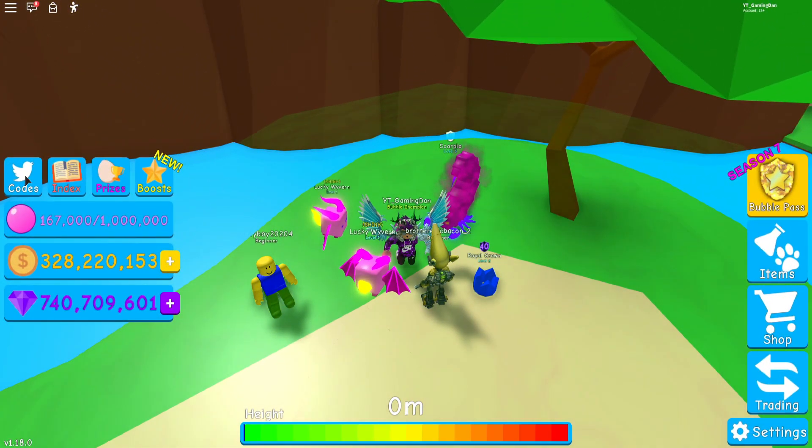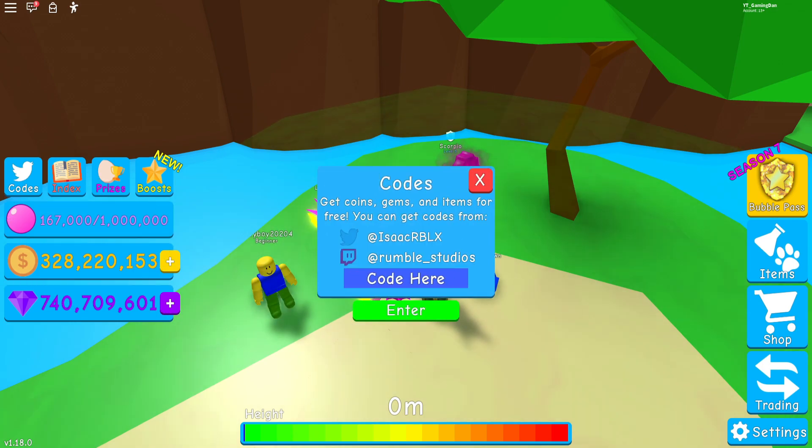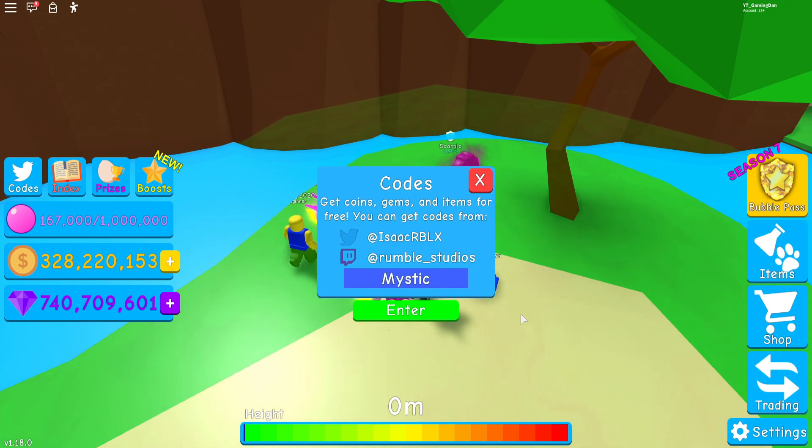Right here, to claim codes you click on 'codes' on the left. Let's just get into it. First code is 'Mystic' — as I said, that gives you two times luck. Then we have code 'update45', which is a new code as well — that gives us two times hatch speed. If you want to pause the video to type these in, feel free to do so.